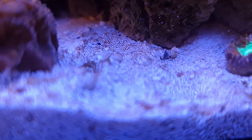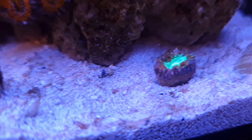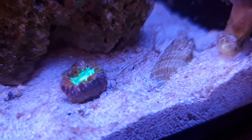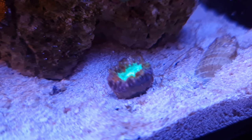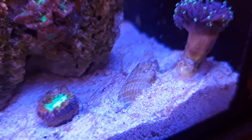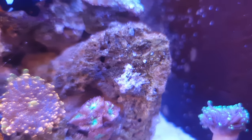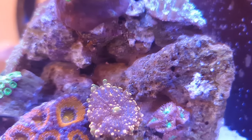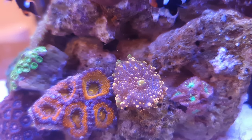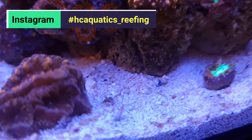I wanted you guys to see what the tank looks like since I started dosing. The sand bed is a little stringy — not really bubbly, just stringy. There's a single head of blastomusa in here. What I've been doing throughout the day is using a turkey baster to blow it off the rock and suck it into the overflow into the filter floss. All the corals are open and don't seem too bothered — it's just the sand bed.